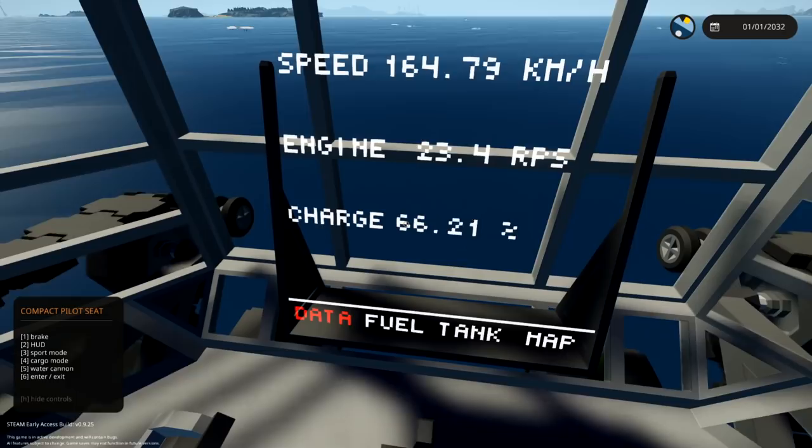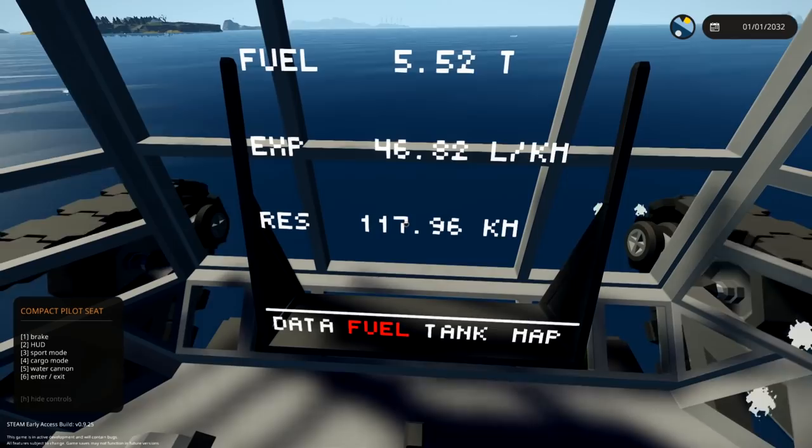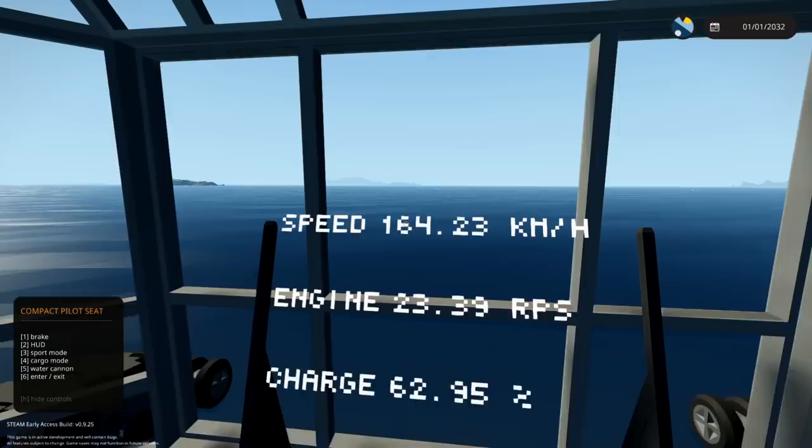If we go into here we've got our fuel, so this is how much fuel we've got, this is how much we're using, and this is how far we've got to go. This is a water tank. Living and cargo - zero in both of those. And then a map, which looks like crap, but that's fine. We'll keep going.